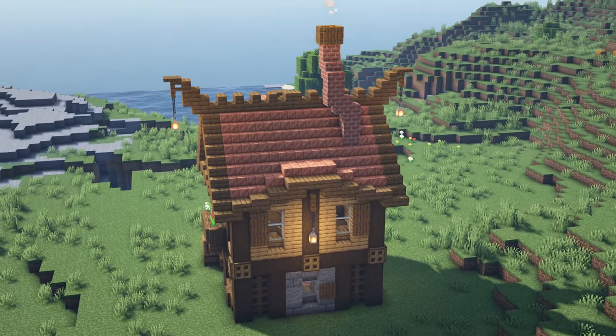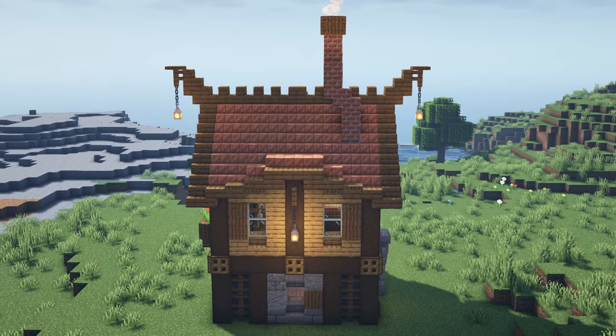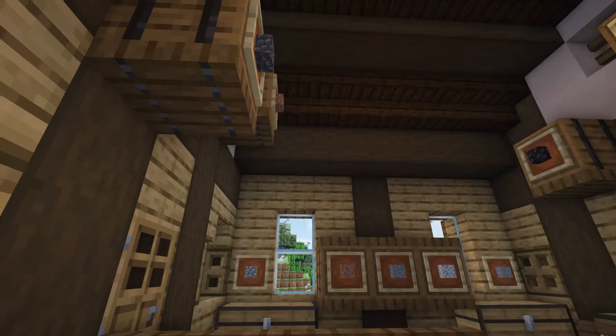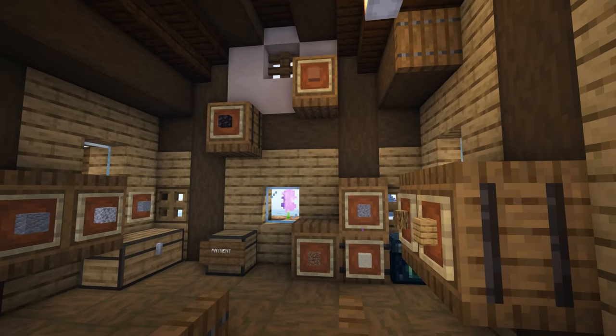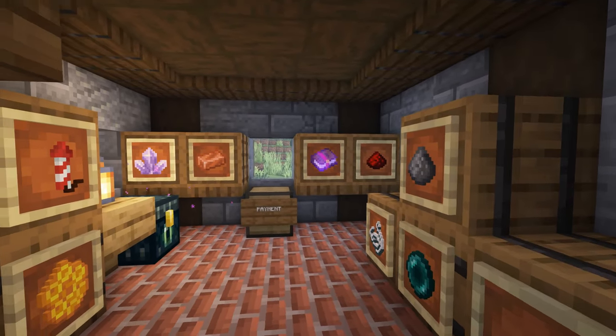It doesn't have a specific theme, it's quite nondescript, so you can sell whatever you want inside of here. Plus there's plenty of storage on the inside, each of which have individual labels, so whatever you want to sell in here, it's entirely up to you.